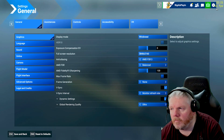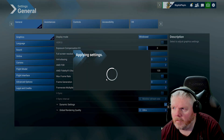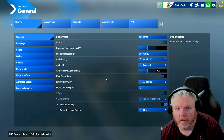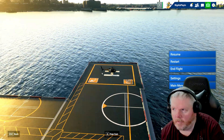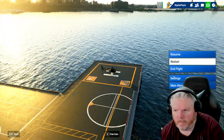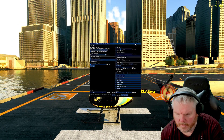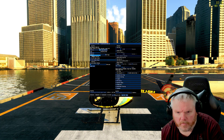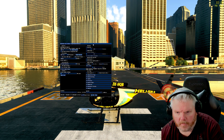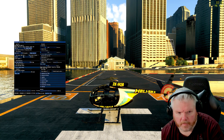With frame gen switched off we're down to 60 FPS, but if we switch all three back on it shoots back up — normally around 104, comes down to about 70. Let's click insert, we're on 2.1, let's switch it to FSR 3, change the upscaler. Now we're on FSR 4; let's switch it back to 3.